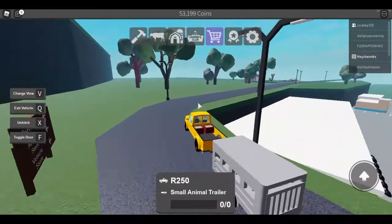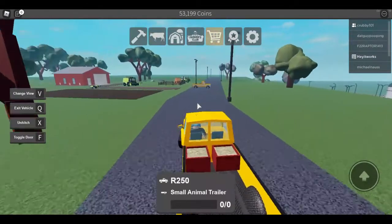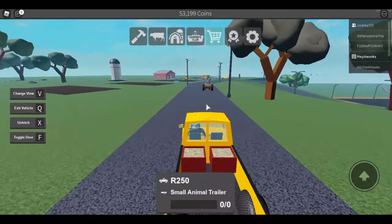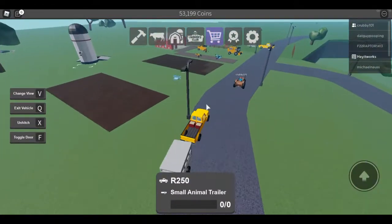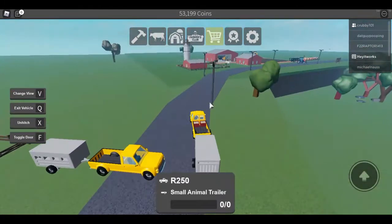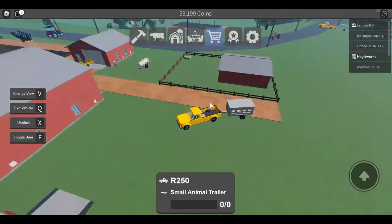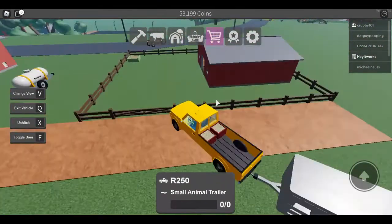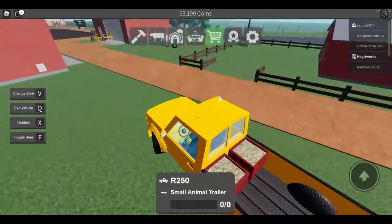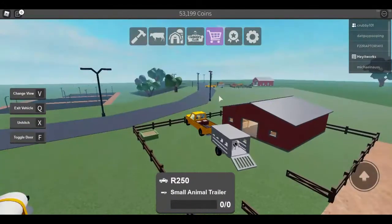When you get back to your farm, I'll show you how to put your cow into the animal pen. I got two farm gates — you don't need two if you don't want. Open your fence gate and I like to just drive the trailer right in when I have a big pen like this. Open it and the cow should come right out.